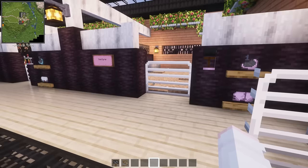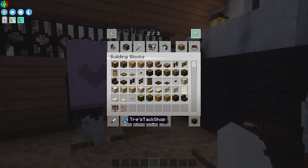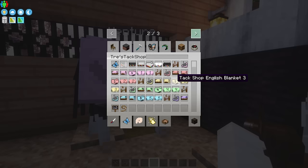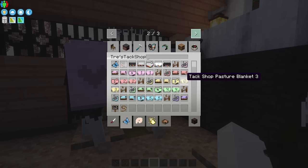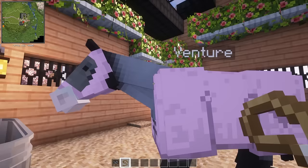So here is my barn. Venture, of course, is here. This is one of the really cool mods I have added to this server. This mod is called Trey's Tack Shop and it adds all kinds of really cool halters and blankets, from the Western to the English to the pasture blanket. But this was my favorite part - fly masks. Isn't that so cool? Look at the fly mask on Venture. You can see her cute little eyes through it.